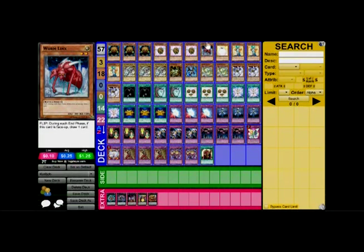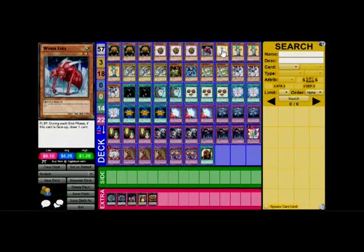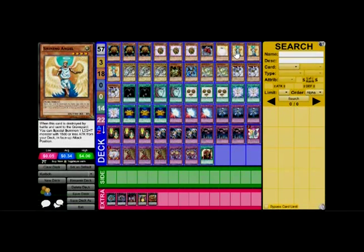We've got a Wyrmlinks just for drawing cards, Marshmallon just for basic defense, and three Shining Angels so that we can bring back our Kuribohs, our Winged Kuribohs, our Wyrmlinks, or our Marshmallons back from the grave when the Shining Angels die. And they really don't have that bad of an attack force.